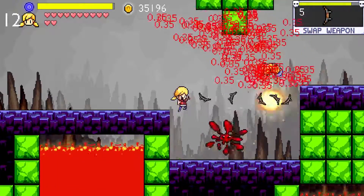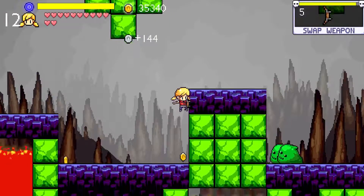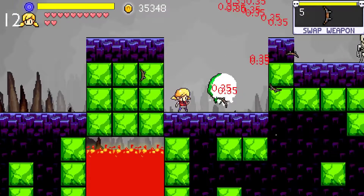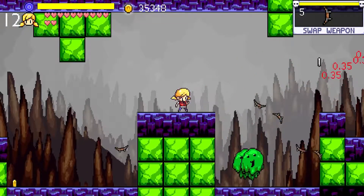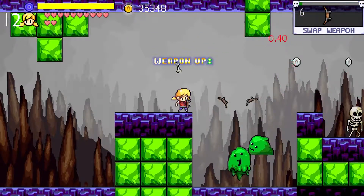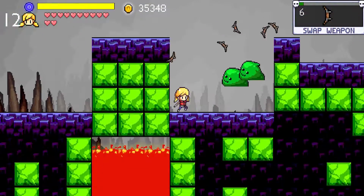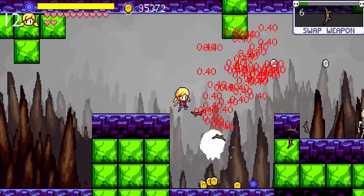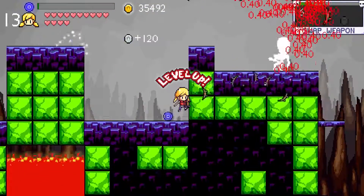In order to properly compare the two, I need to level the boomerang up to level 10 and get the final evolution. Unlike the blade gun which bounces against walls, the boomerang will pass right through them — so I can use it to sneak past and hit these skeletons.